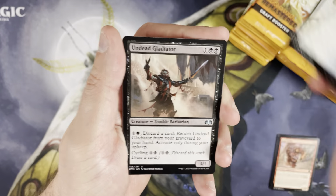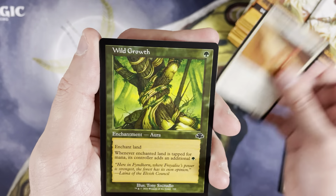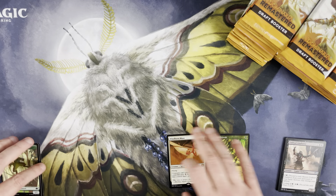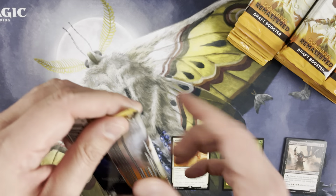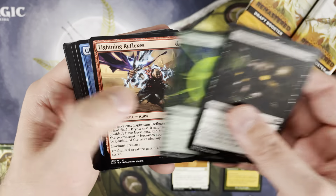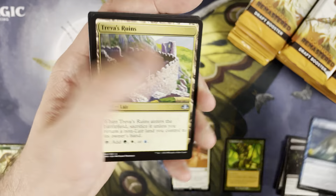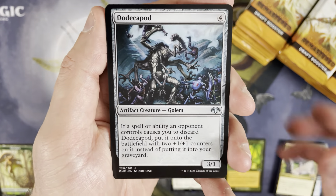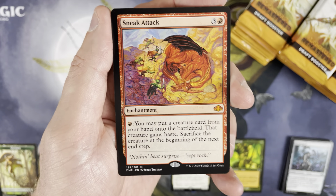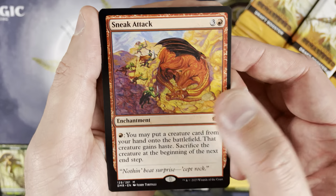First pack: Sawtooth Loon, Undead Gladiator, Windborn Muse is our first rare. We've got our retro frame Wild Growth, token and land — full complement of packs. High Tide, a good uncommon, Trevos Ruins, Dodecapod — and a mythic: Sneak Attack! That's not bad. Sneak Attack is probably sitting around eight bucks — a good solid mythic. I'll definitely take that.